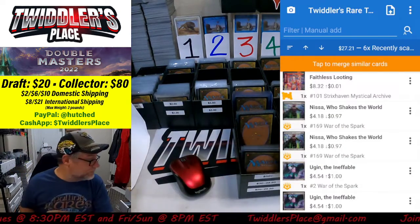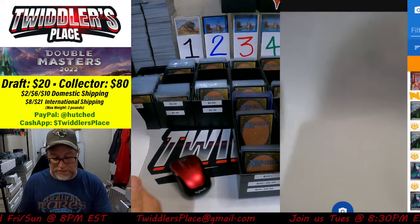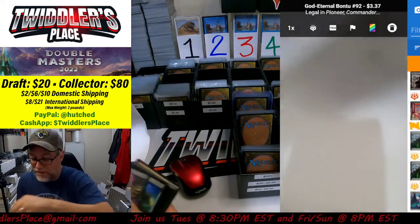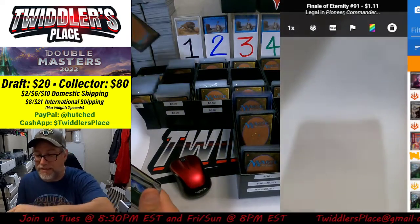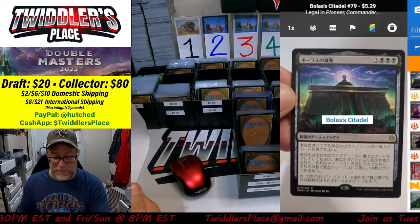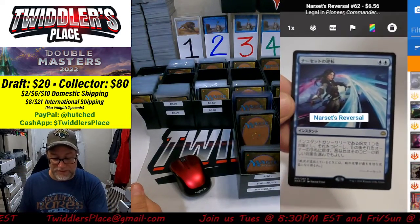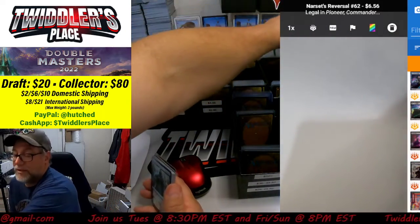Let's see what's next. God Eternal Bant, number 92, that is $3.37 — we'll get that in the $3 bin. As I've said before, you can go ahead and just hit the pause button if you see something really cool that you like. There's Bolas' Citadel, $5.29 — that's a $5 card. And Narset's Reversal at $6.56 — so there's a $6.50 card.